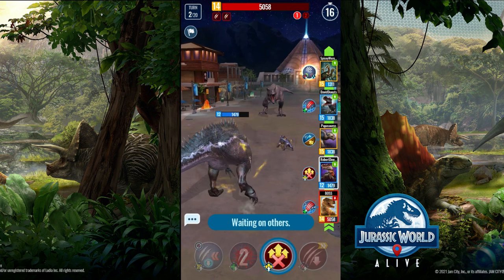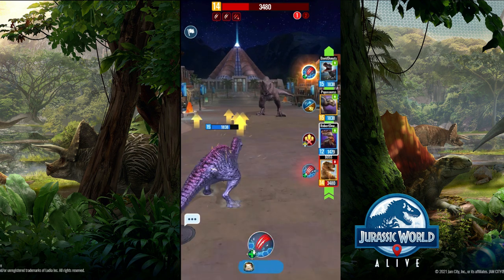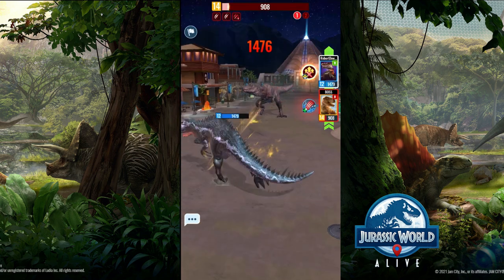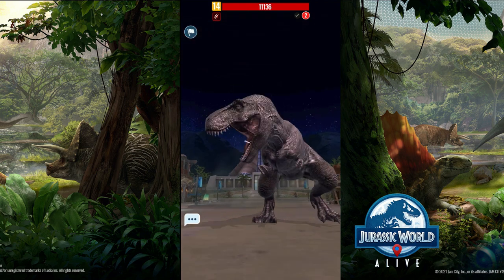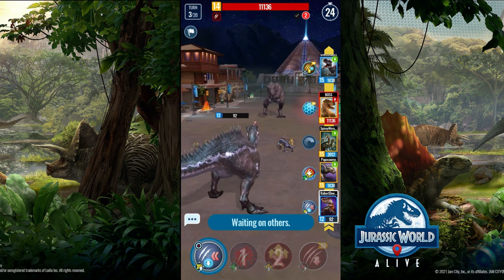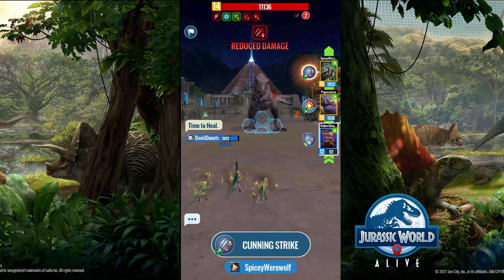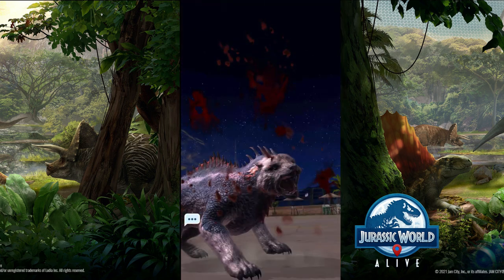Raids just recently got a level cap, which means you need a certain level in order to access some raids, as a way to stop low-level players from collecting ultimate creatures' DNA. Most raids need certain creatures and a specific algorithm of moves that lead to a winning result. Simply put, it means you must follow steps — using the attacks you need at the right moment. Or else, things like ending the raid too soon lead to a move being on cooldown, which can be very fatal, as that required move could be a very important attack or a group heal.